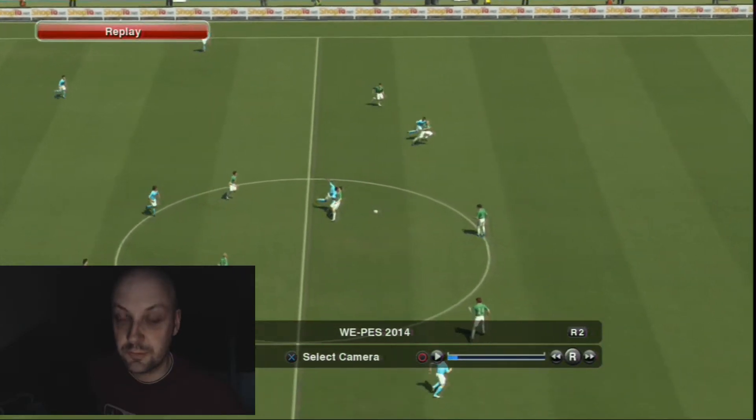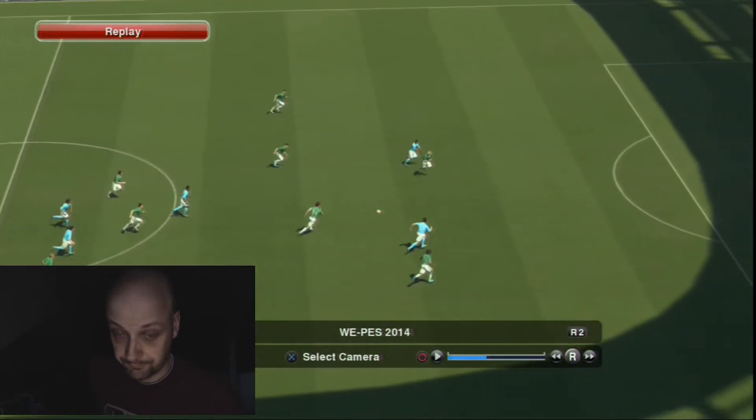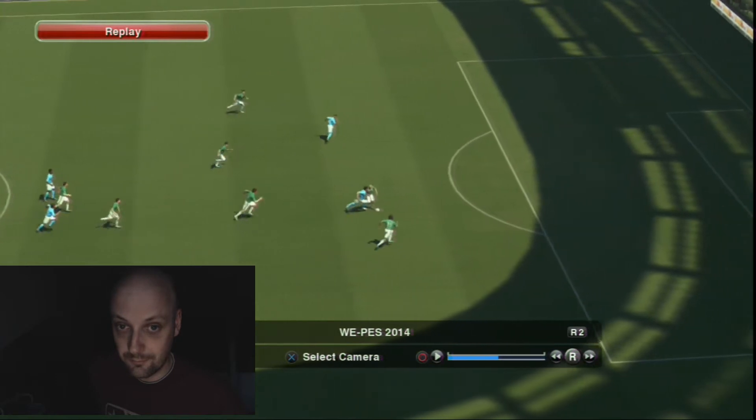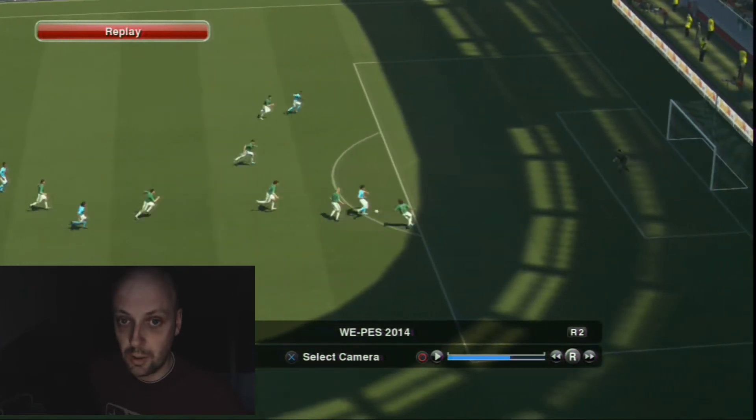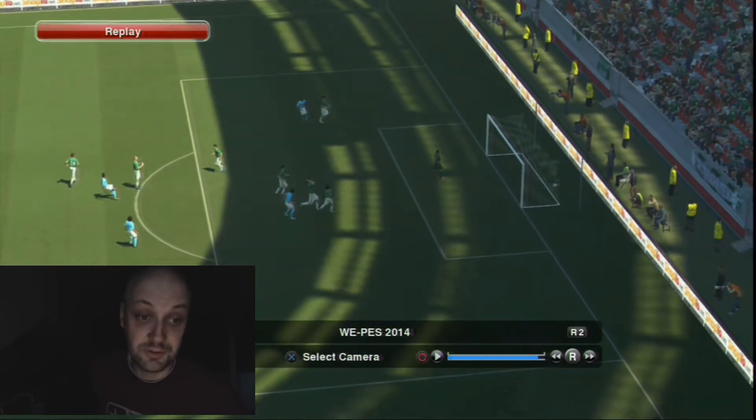This one is from a through pass. Check this through pass. Whoa. Forward gets it, passes the ball. This guy is shooting and scoring because the keeper came out of his goal.